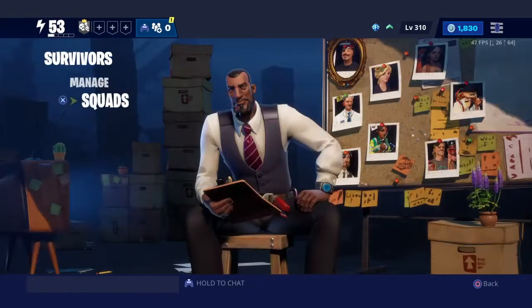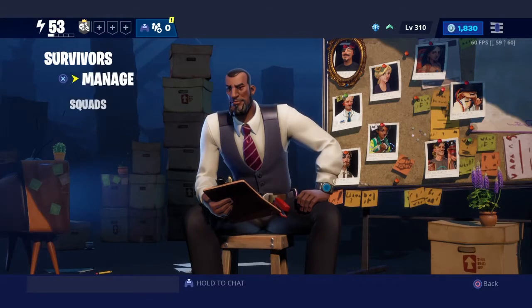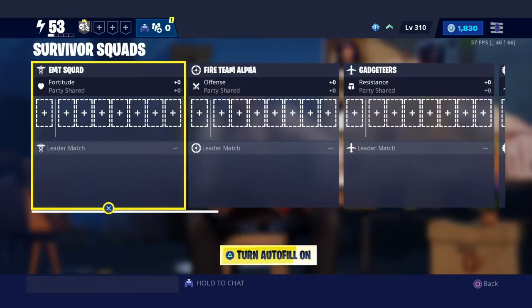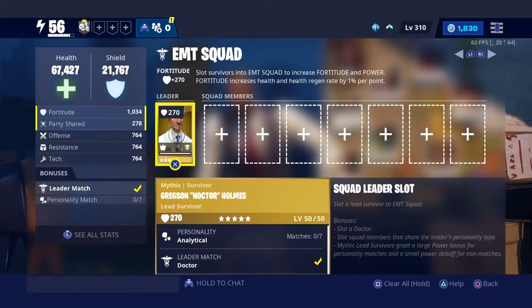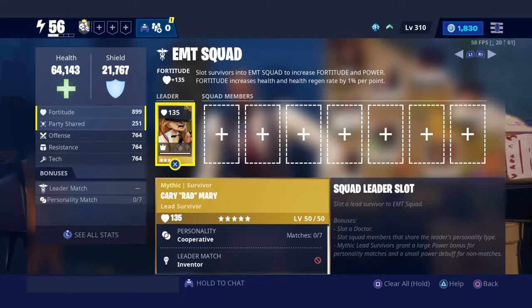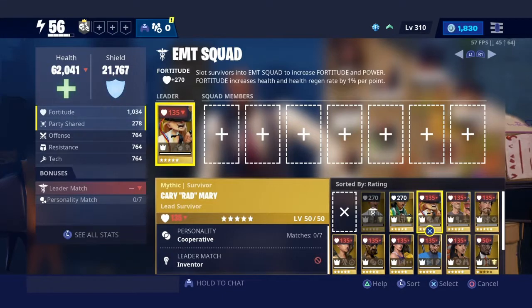Let me go ahead and start putting them together. The reason I'm power level 53 even with no Survivors is because of research points — I had them all maxed out. Now I'm going to show you guys the difference between putting in the right Lead Survivor versus the wrong one. When I put in the correct one — a Doctor — I get 270 points, bringing me to power level 56. If I put the wrong one in there at the same level 50, it only gives me 135 points. I actually get double the points towards my power score with the correct Lead Survivor.